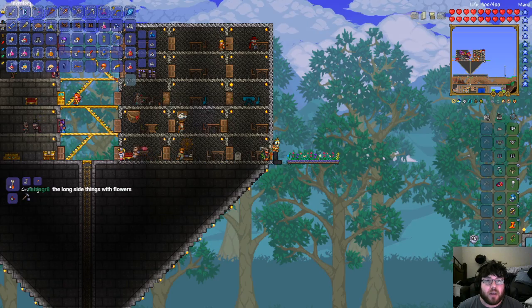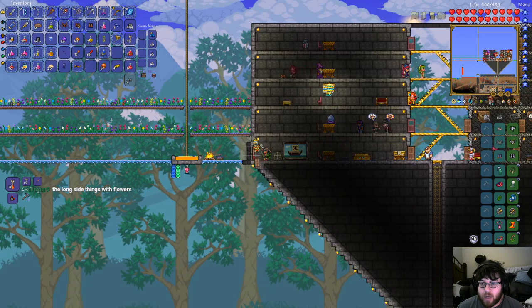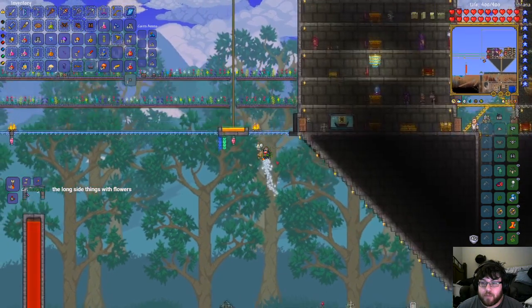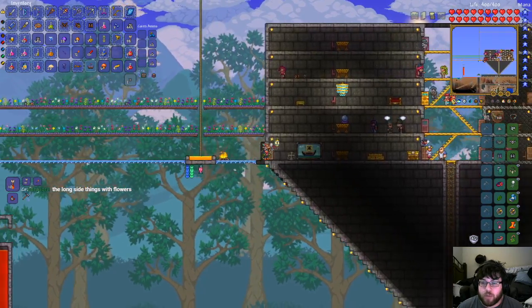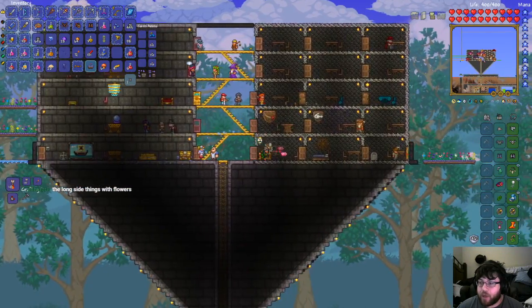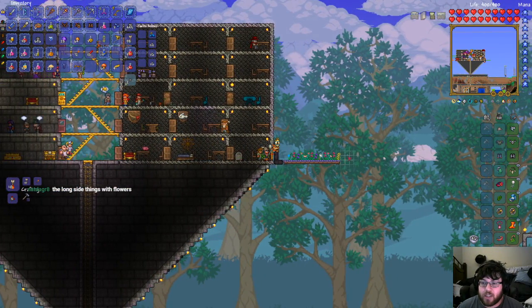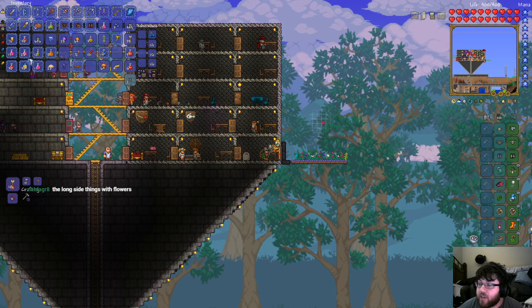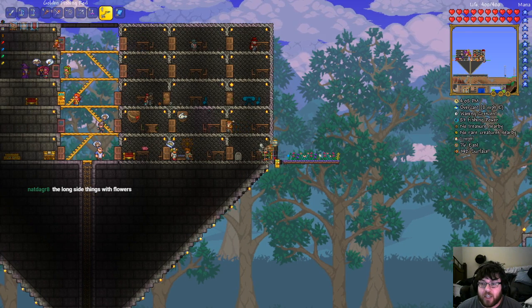Those are just planter boxes — planter boxes are a platform that you can stand on. You can move through them, similar to normal platforms. The big thing about planter boxes is that they don't burn in lava, which is always a nice thing to have. And you can buy them, so you don't have to use wood to create them. They're just kind of convenient to have.